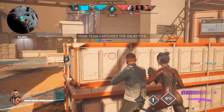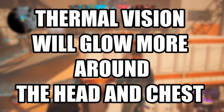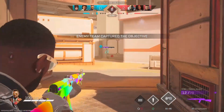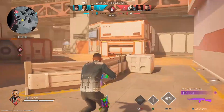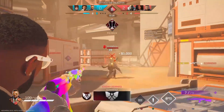Speaking of Fixer, he is getting a lot of reworks this update. For starters, his thermal vision will now make a bigger glow on the head and chest, allowing him to deal extra damage and making it more obvious in smoke grenades. This is a really cool buff and it's definitely interesting to allow him to deal extra damage in those areas.